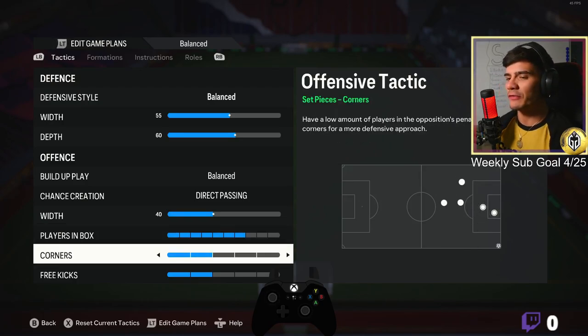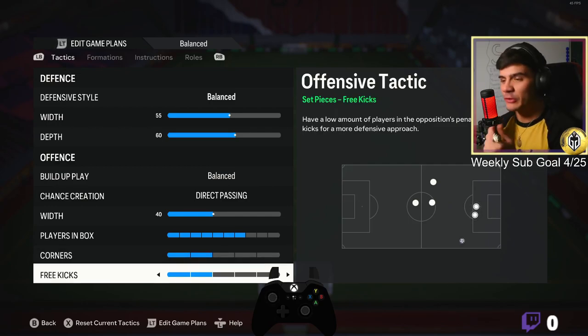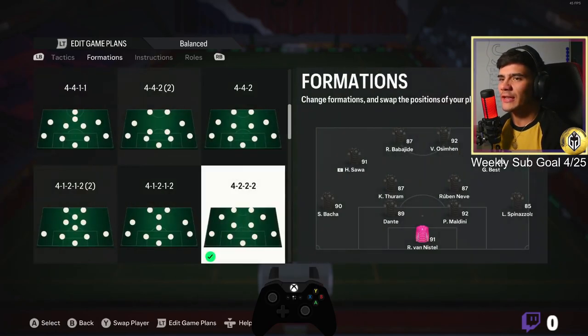The short passing game — I like loads of players in the box, either eight or seven; I'll put it at seven for now. Two for corners, two for free kicks, three kicks. Most of the time I come short from corners or just score from free kicks anyway, so I don't need too many people in the box.